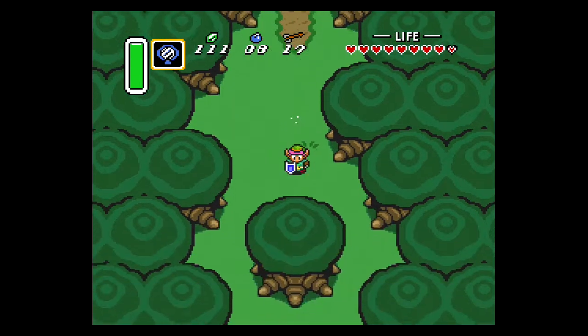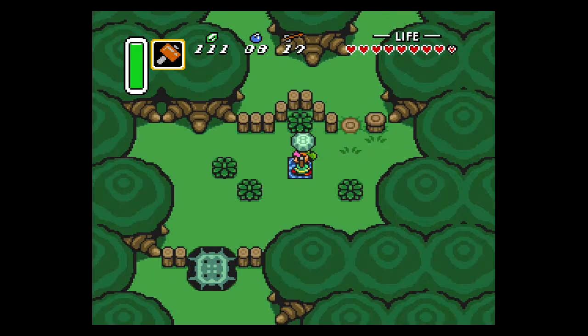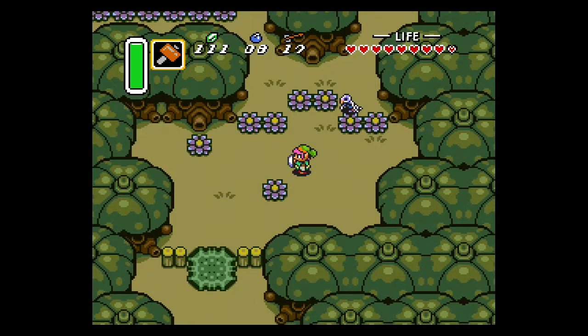If you run into that lone tree in the middle, some apples will fall out that will restore your hearts. Once in the Lost Woods, you just want to walk to the east, cut the one bush, and then exit to the south. This tree here has a full magic decanter in it. Then we're going to hammer down these pegs, lift up this rock to get to a teleporter, and then go north and into Skull Woods.